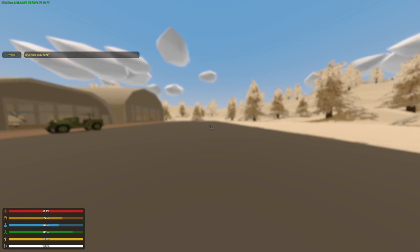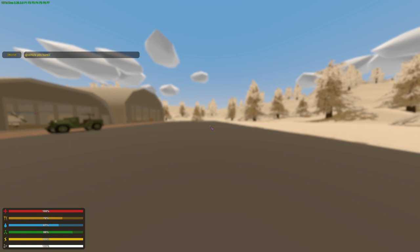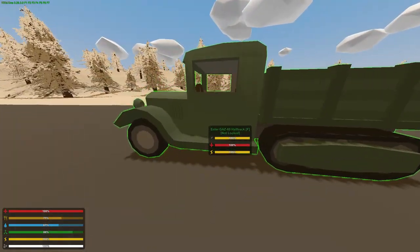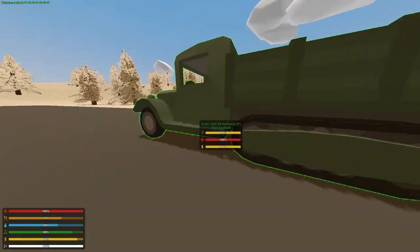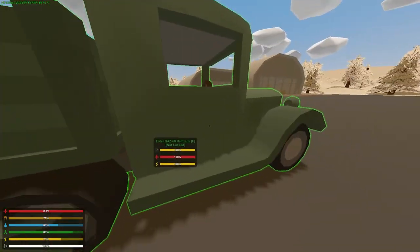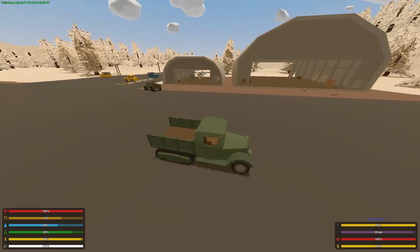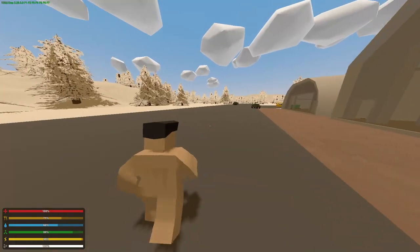Let's try the GAZ-60 — so you had the GAZ-67, and the GAZ-60 might be another normal truck or jeep. Oh, it's a half-track! That's cool — looks very cool. A bit slow from what I expected, but who cares, it looks pretty cool.